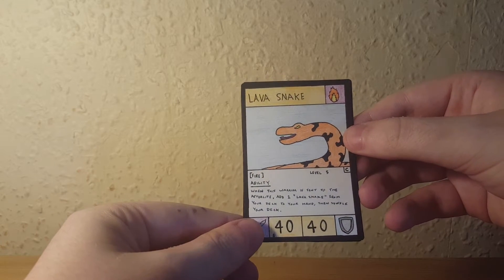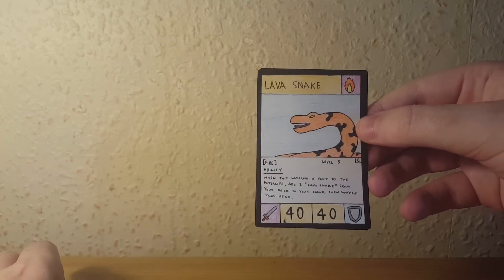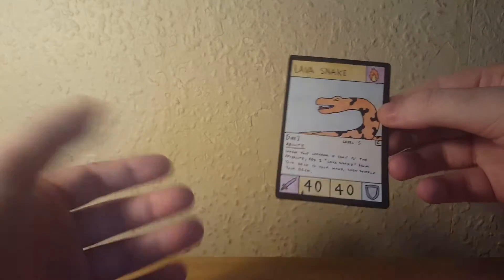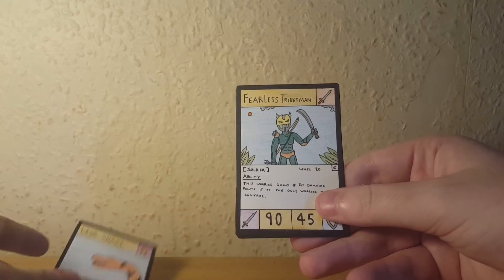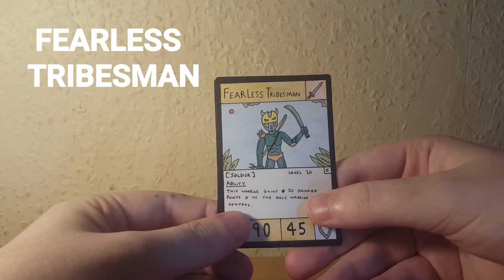This card is really good if you want to clear out your deck and find the cards you need. Using three of these in your deck, putting them on the field and destroying them, you can clear out the Lava Snakes to help you get to the cards you really need. It has four damage and four defense, and it's just a really good level five card overall.